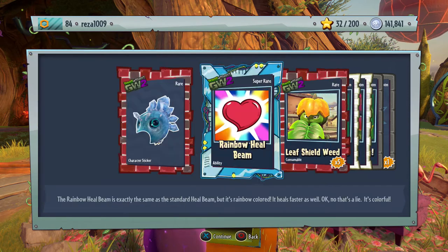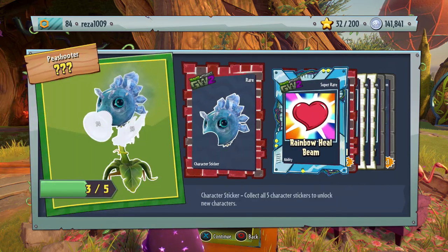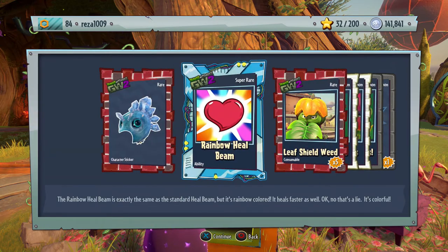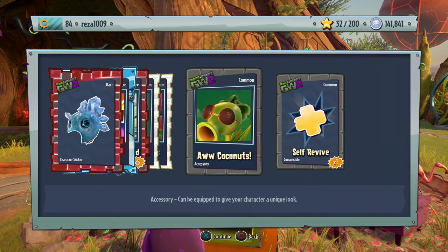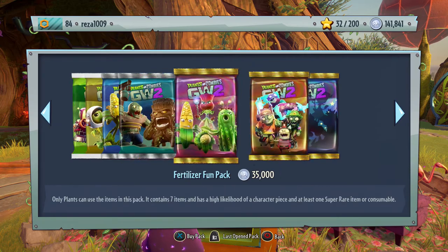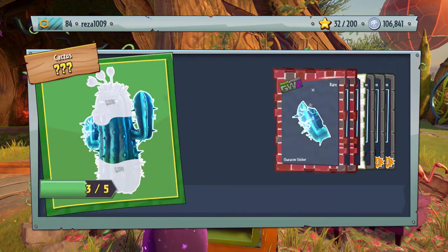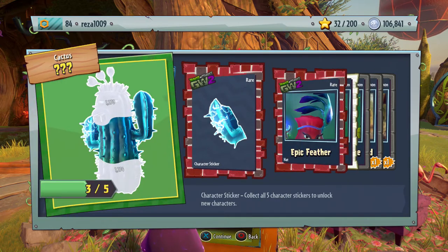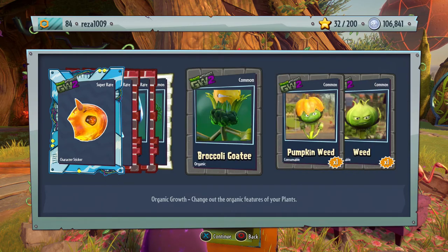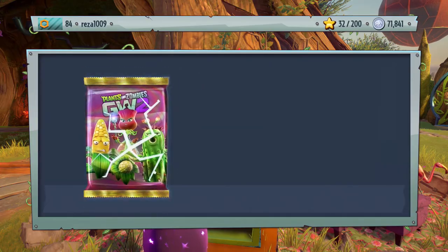I hope we get something good. Two character pieces — just one — ooh, Rainbow Heal Beam, that's good! We've nearly completed another Pea Shooter. The Rainbow Heal Beam is exactly the same as a standard heal beam but it's rainbow colored — it heals faster as well. Okay that's a lie, it's colorful. Surprise — a super rare. A leaf shield, weeds, some other nice stuff, a self-revive. Another fertilizer pack. We'll have to do the zombies next time because there are too many skins. Pea Shooter super rare piece and another cactus piece. Epic Feather Hat — might select that. A Pumpkin Weed and a weed — gotta love that weed.